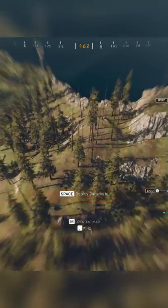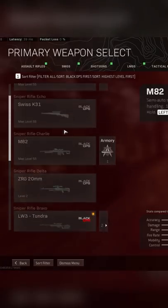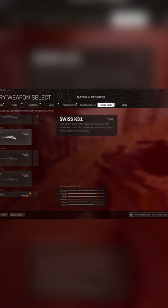Once the match starts, find a safe place to land. Once you land, hit Pause and go to that same loadout and hover over the Swiss. Don't select it yet. Now you need to unplug your Ethernet cable for half a second and plug it back in, and select the Swiss right away.